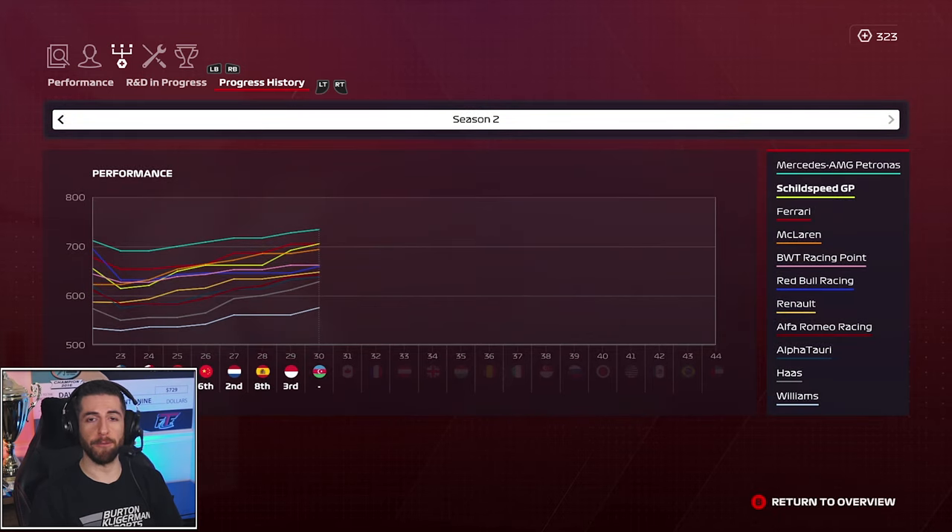As we look at the overall performance index, we are now the second-best car on the grid, just barely over Ferrari — we might even be tied. We're a little bit ahead of McLaren, and there's a really thick knot of cars just below us — Racing Point, Red Bull, Renault, Alfa Romeo, AlphaTauri, and Haas right there. Williams down there doing Williams things. We're closing the gap to Mercedes, and we'll have another major upgrade for France that might separate us from Ferrari.